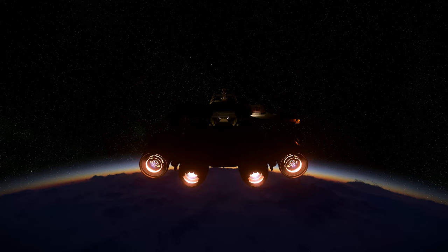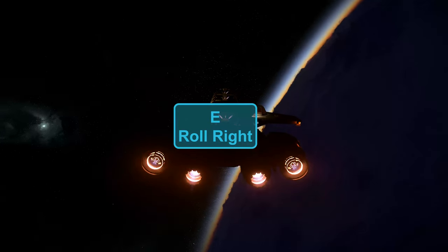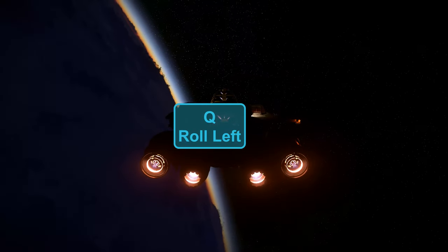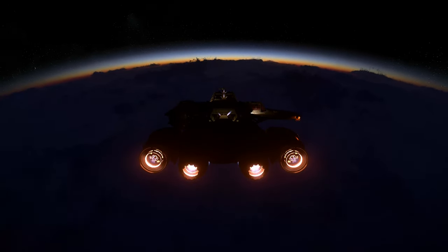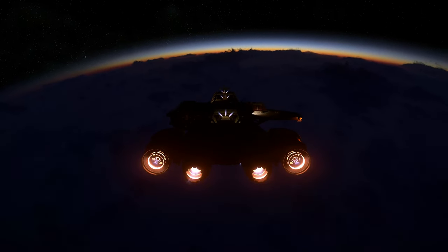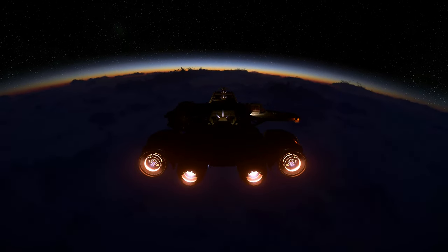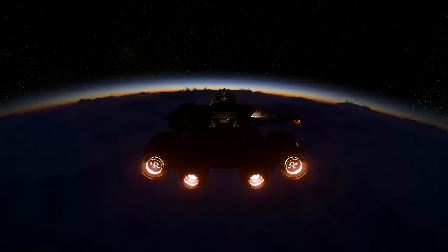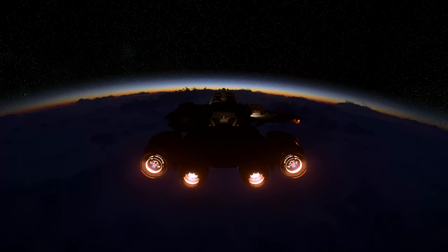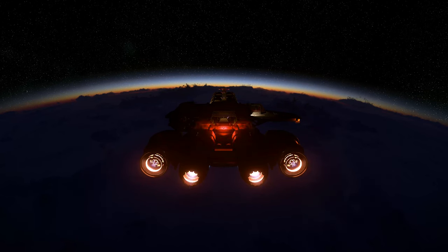Let's show you how to do rolls. When in the ship and you want to roll right, hit E — Echo. To roll left, hit Q — Quebec. Moving the mouse up and down controls pitch, left and right controls yaw. Space bar controls the Z axis going up, and left control goes down. Roll is Q and E, W is forward, S is back, A is strafe left, D is strafe right, and X is the space brake.